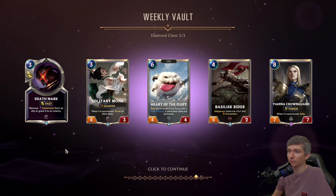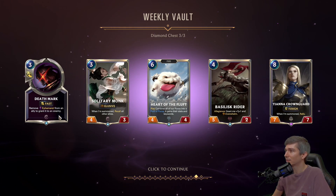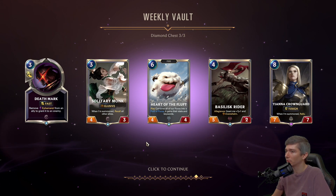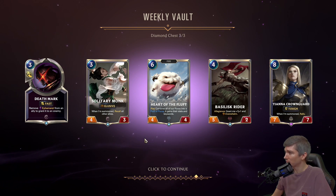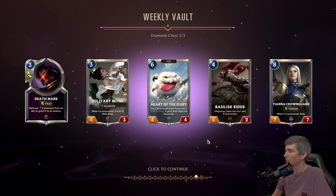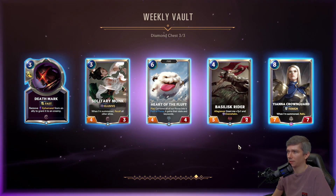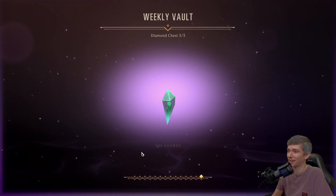Deathmark — there is actually an ephemeral deck with Zed and Hecarim that Deathmark is in, and it's being played in super high levels of ranked right now. Deathmark's pretty cool. Solitary Monk I have seen as part of an elusive plan before — not my favorite because Recall all other allies is usually a detriment. Heart of the Fluff if I ever want to make a Poro deck. And Tiana Crown Guard I have seen once or twice. But it looks like we only got 534 shards in that one.